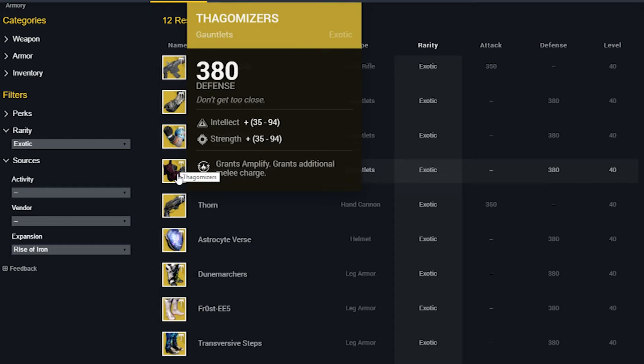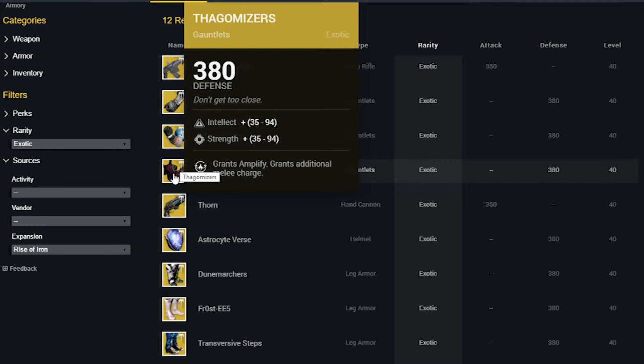Up next, we have the Thagomizers, which grants Amplify for your melee and gives you a double melee charge. This isn't going to be anything crazy, but you could really just load up with your Striker Titan, go crazy with your melees, and earn your super even quicker.